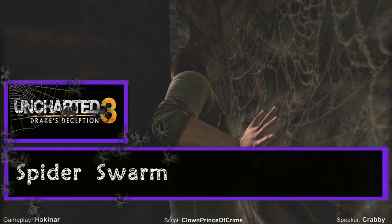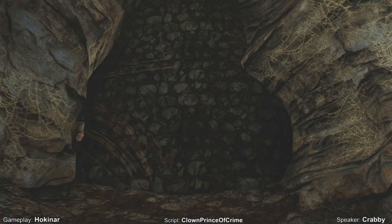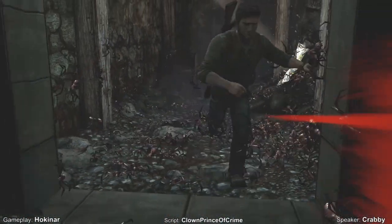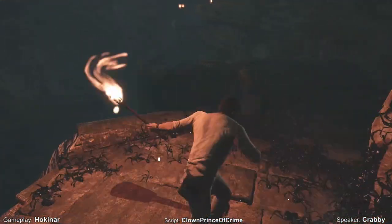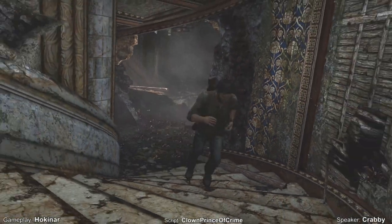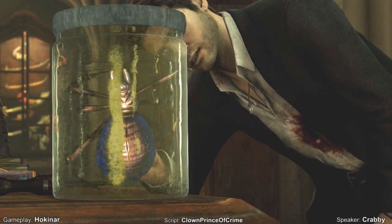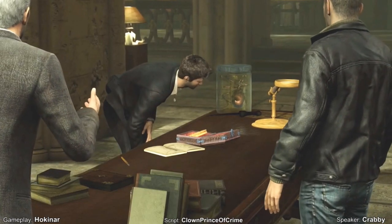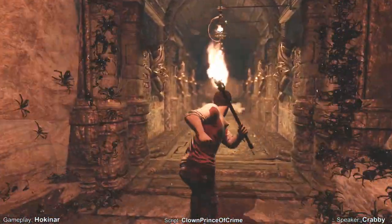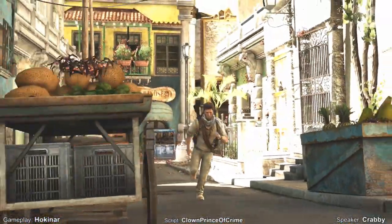Spider Swarm — Uncharted 3: Drake's Deception. Appearing in multiple chapters throughout the campaign, these arachnids are plump and big for a spider. However, they are always encountered in a very large wave or swarm that can easily down anyone caught in their path of destruction. Open flames can ward off the swarm, and for desperate measures, a sawed-off shotgun is the most effective against multiple targets. Used in the construction of temples in Yemen, these spiders would be released via booby traps to ward off treasure hunters. Several were captured by explorers who exported them to Syria and France where their colony grew to similar sizes. However, neither is as bloodthirsty as the original brood found in Yemen. In multiplayer, the kickback Creepy Crawler allows a player to temporarily transform into the swarm.